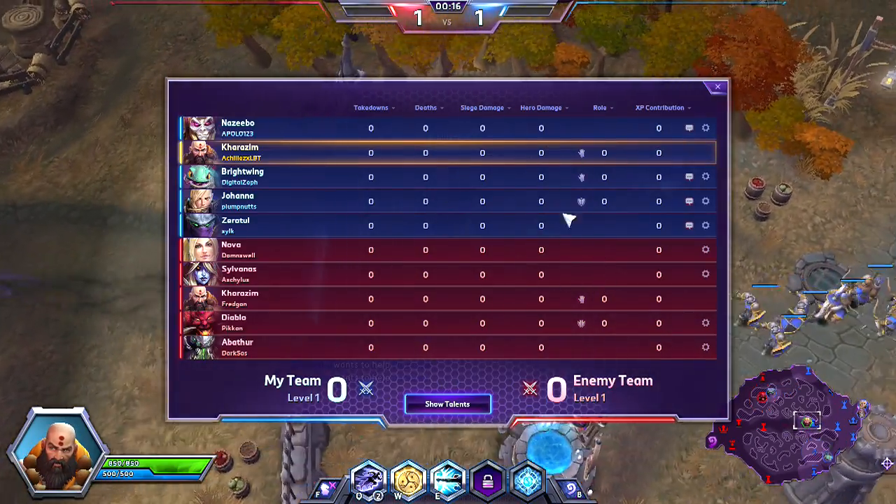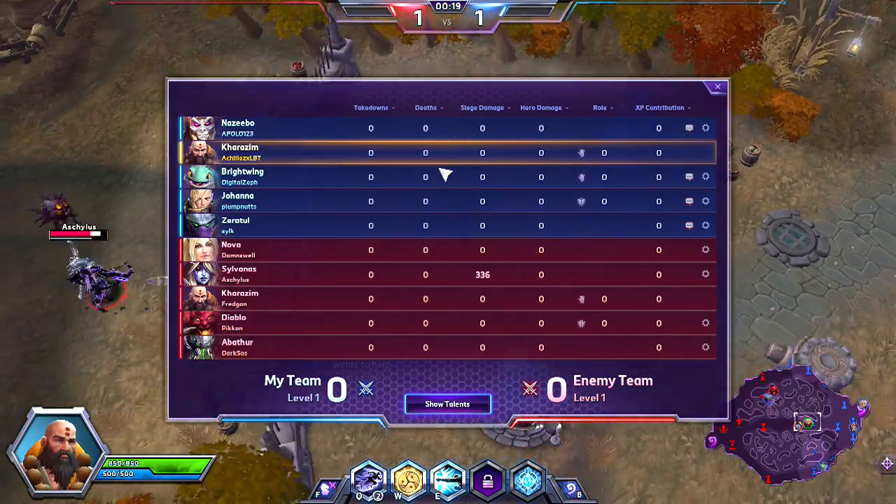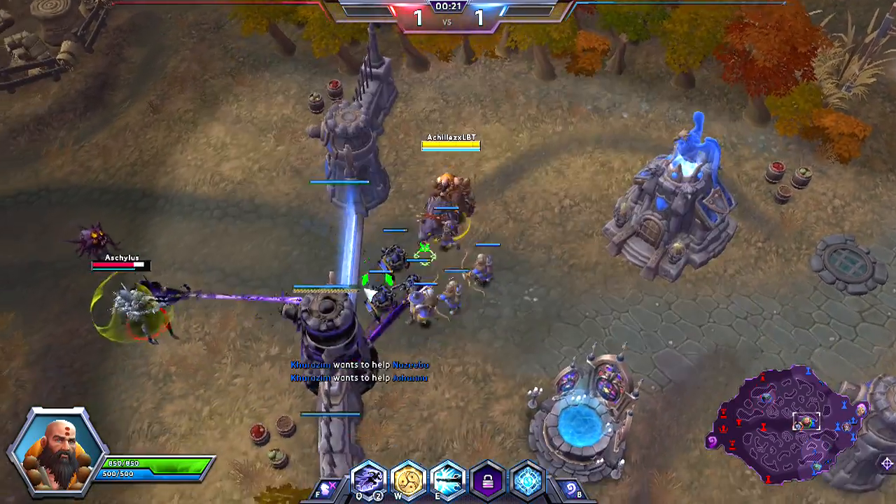Going over to the team composition, the friendly team is Zeebo, myself, Kharajim, Brightwing, Johanna, and Zeratul against Nova, Sylvanas, Kharajim, Diablo, and Abathur.